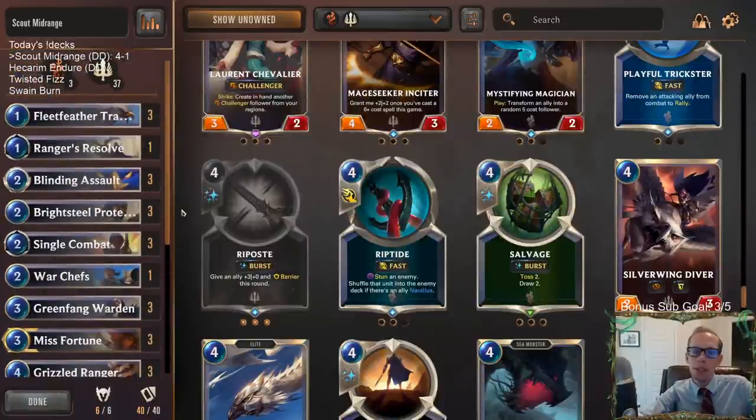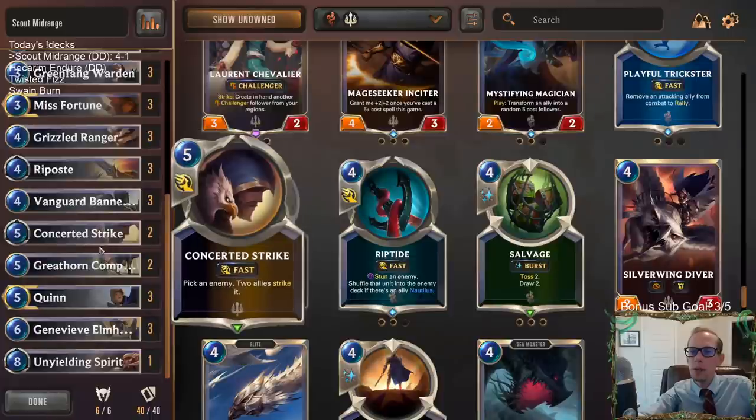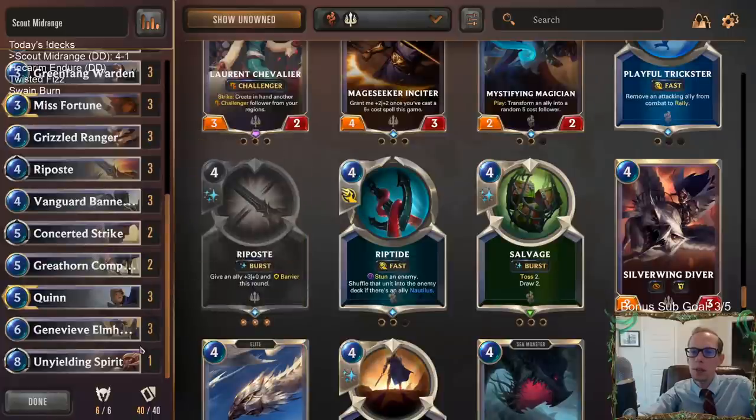So those are some cards to think about and check out while you're playing — there we go, Scout Midrange, pretty awesome deck here. For those watching this video on YouTube, hit that Like button and leave those comments — always love seeing the comments over on YouTube. Let me know what you think about these different card choices we just discussed. Thanks so much for watching, and I'll see you for the next video.